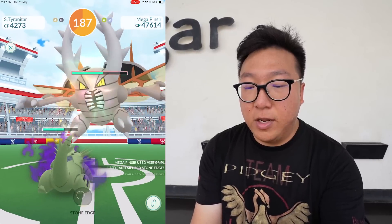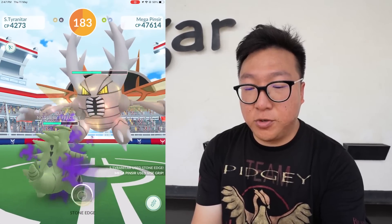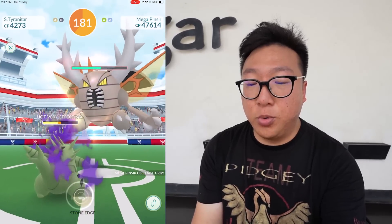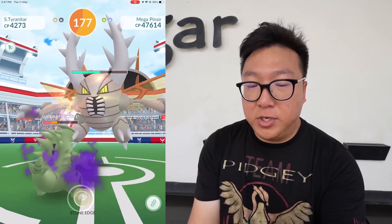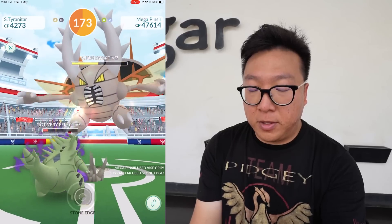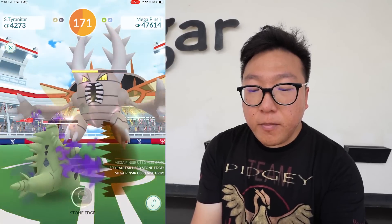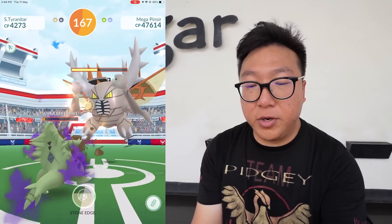We're at 190 seconds left and not even two minutes in, and we're already almost at red health. Remember, the health bar must reach in between the two letter S's for 'super effective.' I'm on my fourth Tyranitar already. Down to half health at 172 seconds left — very good!